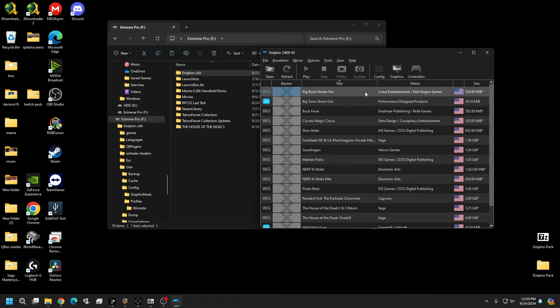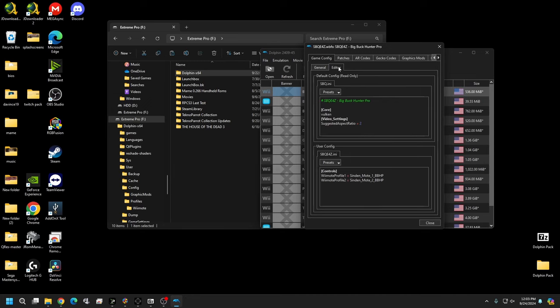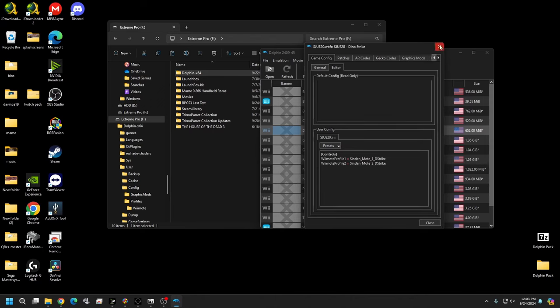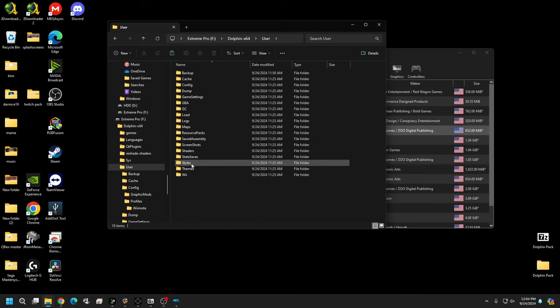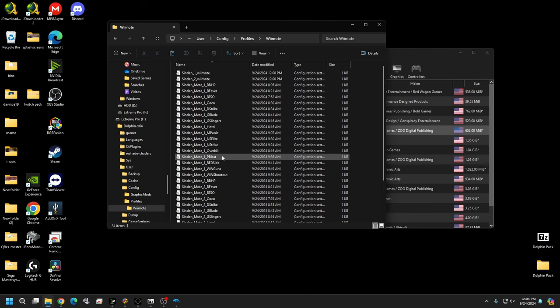Go back into the Dolphin UI, right-click on Big Buck Hunter Pro, and hit Properties. Right in there under the Editor section is where you set your controller profile per game. After importing the pack, you'll see it's now set to 'Sinden_Mode_1_BBHP' and other games will similarly have their own pre-made profiles. Go to User, Config, Profiles, Wiimote to find all the profiles.